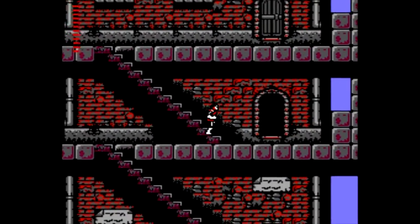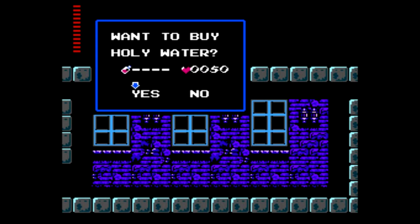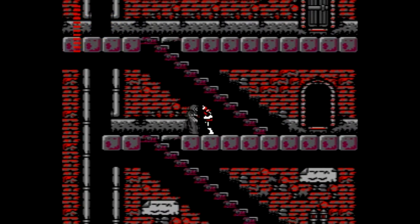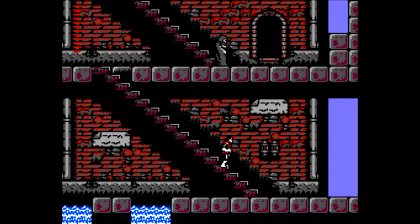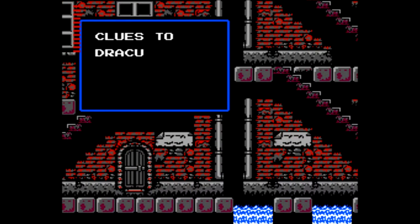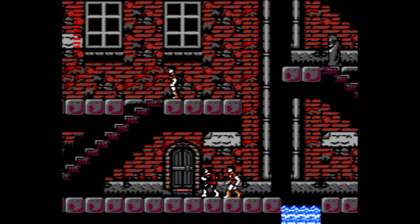Let's continue exploring around town. I want to go talk to this guy — he was selling holy water. I'll purchase that now. Holy water is used quite a bit in this game; we'll be making extensive use of it over time. Heading left, we find a clue: clues to Dracula's riddle are in the town of Veros. Well, we'll have to head there then.